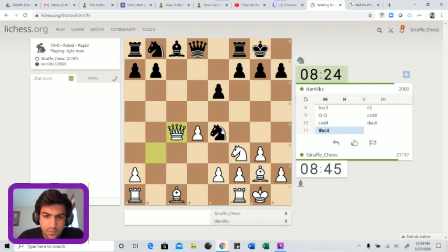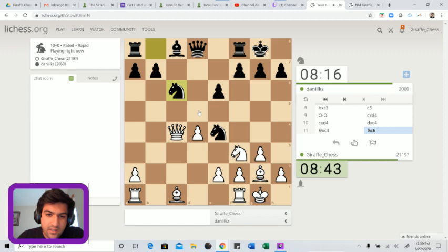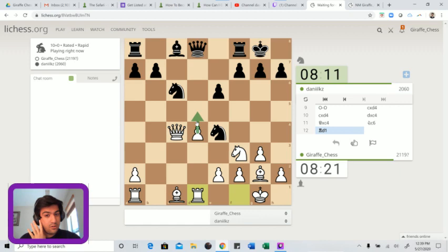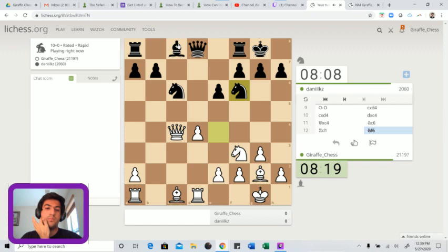He takes on c4 again - not making the best choices because he has the knights and I have the bishops. He does not want to be making these exchanges. With no longer having this d5 pawn, my bishop on g2 now becomes a bit of a monster - there are no pawns in its way. He goes knight c6 trying to put pressure in the center. Rook d1 is screaming out to be played.